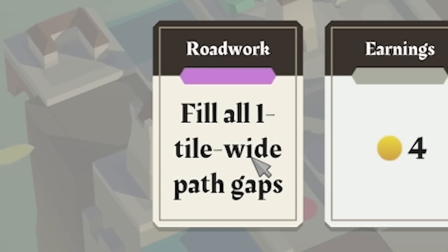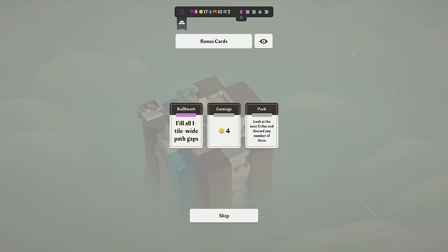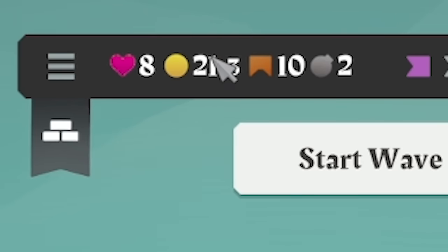So road work — fill all one tile gaps with paths. So basically this corner would get filled in. That's actually a really good card, but I won't be able to take advantage of it. I may as well take the coins — four coins. We've got 21 coins, which means we get three every round now.